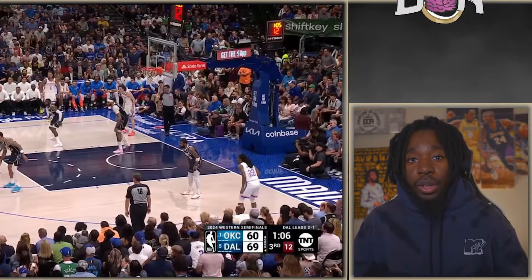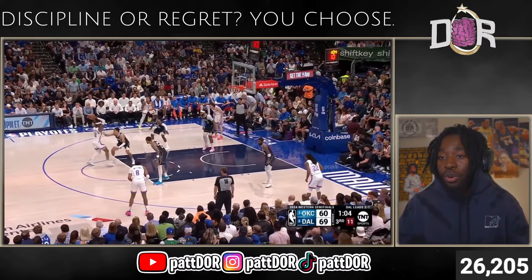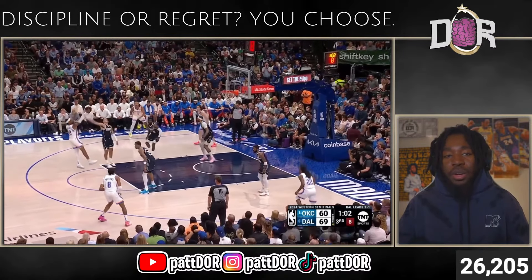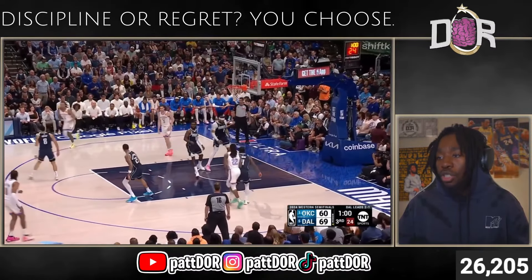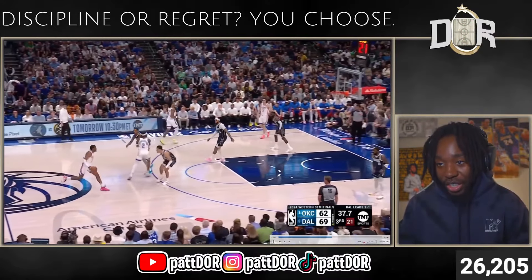Y'all think Shay only has handles and is only smooth, but Shay doesn't really need a dribble. He's got the most important fundamental layer to basketball — that triple threat with the jab. That creates space while preserving the most amount of energy so you can get a jumper off. Y'all need that jab, y'all need that triple threat game.